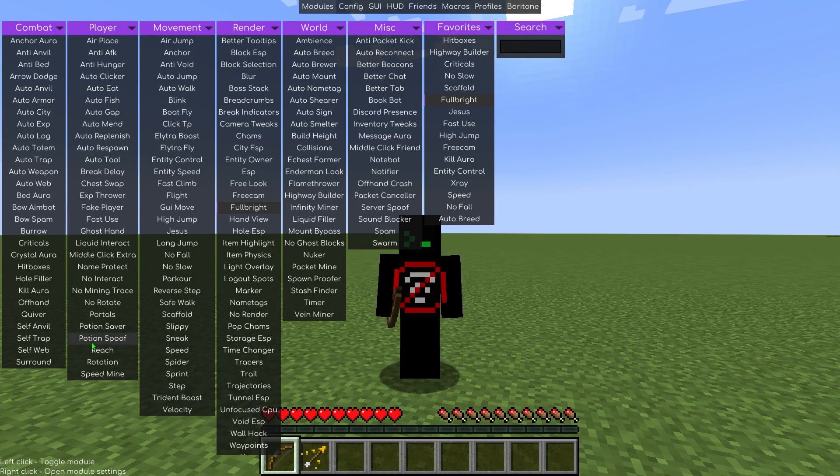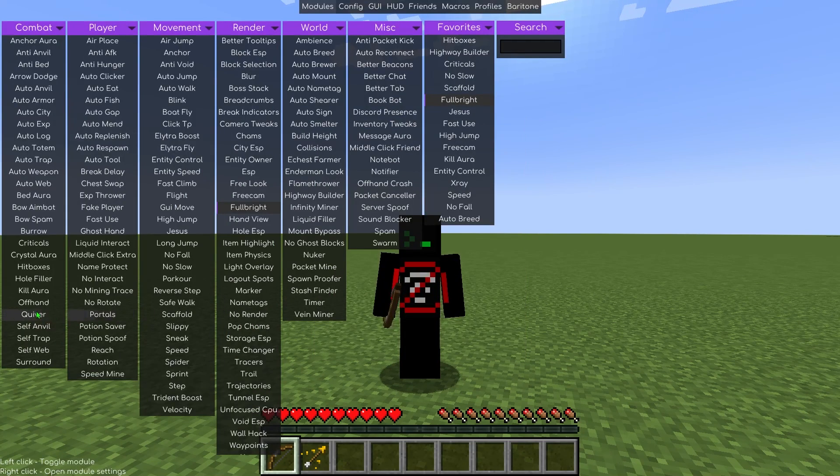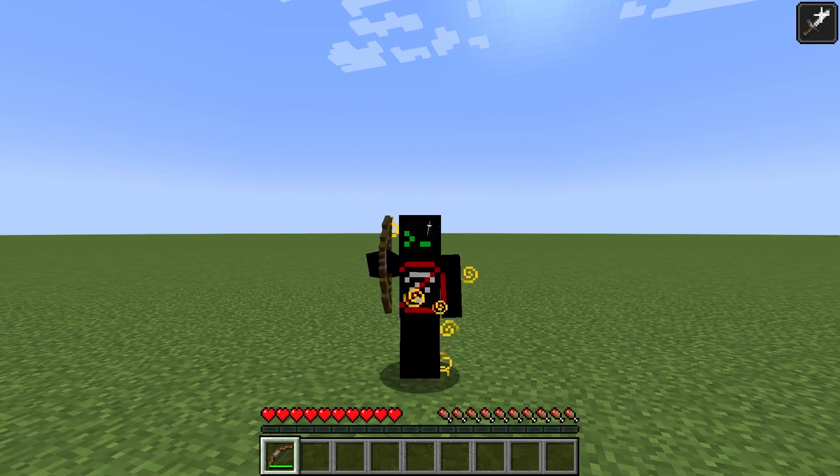Quiver automatically shoots specific arrows you select in the settings. This can help you escape holes or benefit from arrows with potion effects, as you can't stack potions. Be equipped with a bow and arrows for this hack to work.